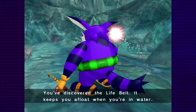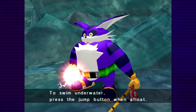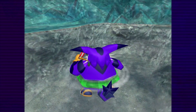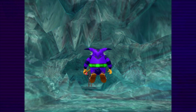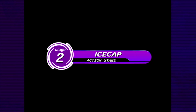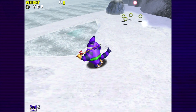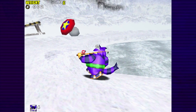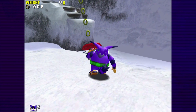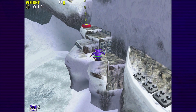You've discovered the life belt - it keeps you afloat when you are in water. To swim underwater, press the jump button when afloat. Okay, thanks. So this is the place. Stage two: fish for and catch Froggy. The thing now in these levels is you have to find the place where he is - he's not always in the same place. I think it's random actually.